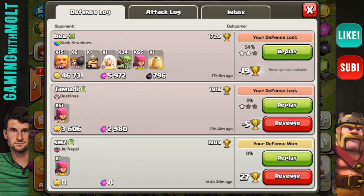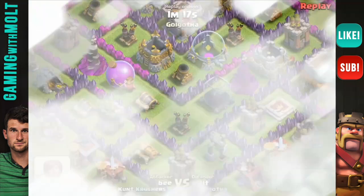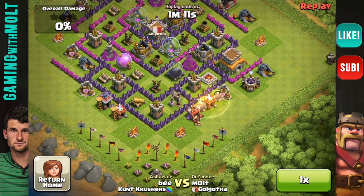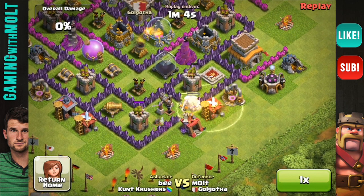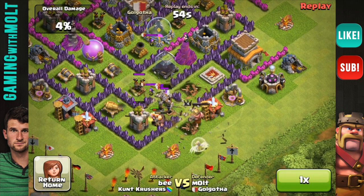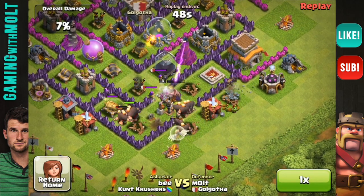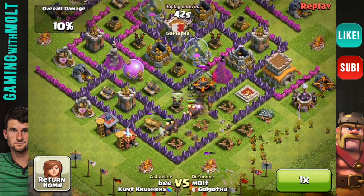Let's replay this and take a look at how well the base design protects those storages in the middle. As it loads in, we can see he attacks from right down here at the bottom. It's only a minute-and-ten attack. He drops his giants in and uses that healing spell immediately — I don't think that's smart, he should have saved it. Then here's where my spring traps come in, which I love. There go a couple of his giants, and as they continue around they run into more spring traps on the way to the next defense.